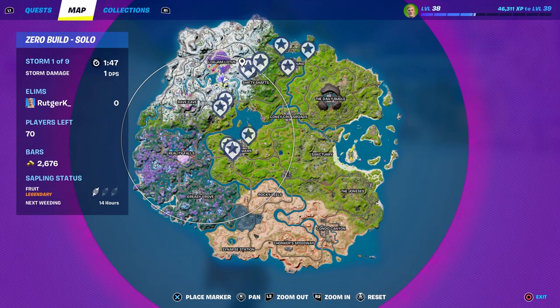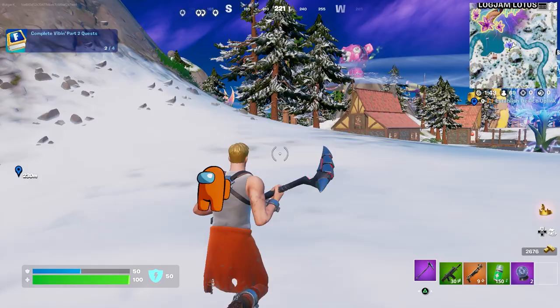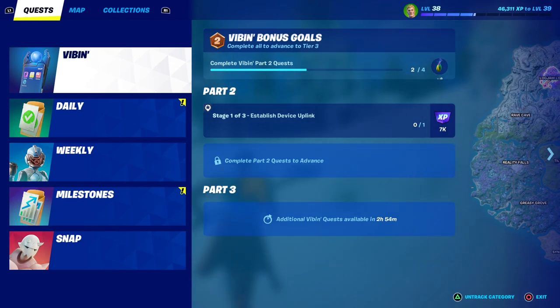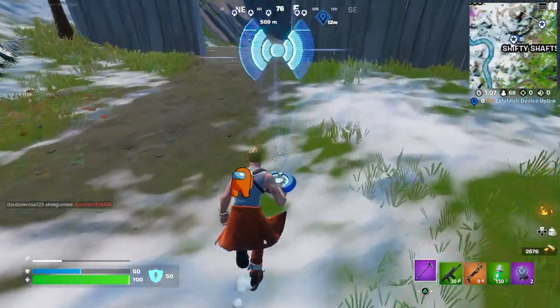Now that we've completed this one, we need to establish the divisor blink again. I think this one would be the closest, so let's go over there. By completing part two, you should actually get the back bling — like the seed on your back — so that's pretty awesome, and a lot of XP. Right now I'm near 60 chefs. Let's listen in.